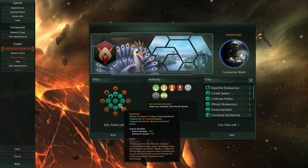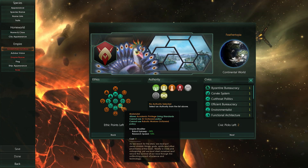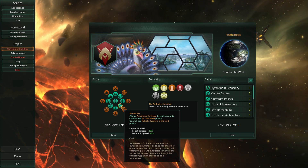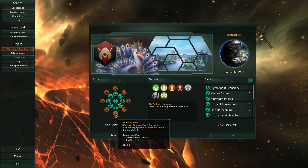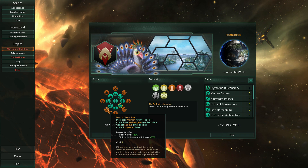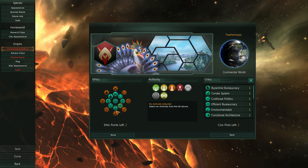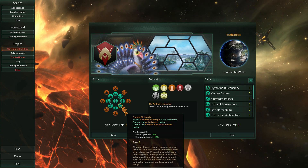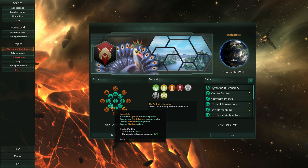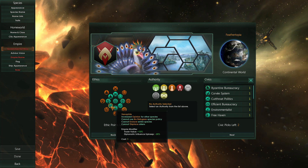I kind of like Materialist because I feel like it goes well with Decadence — trade value, diplomatic influence, upkeep bonuses. I think I'm going to go Fanatic Materialist and Xenophile.